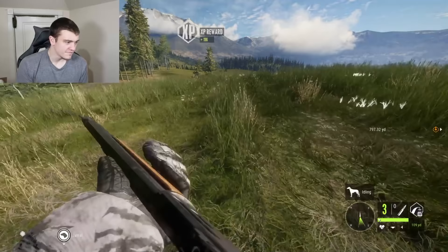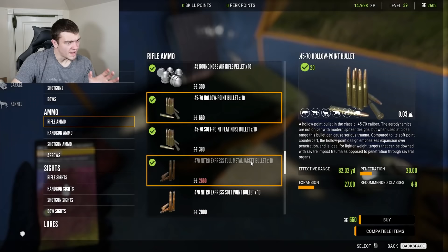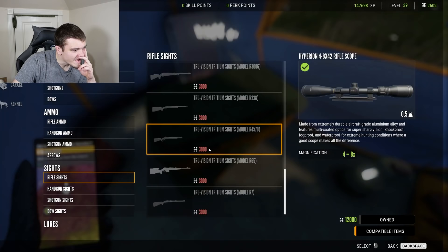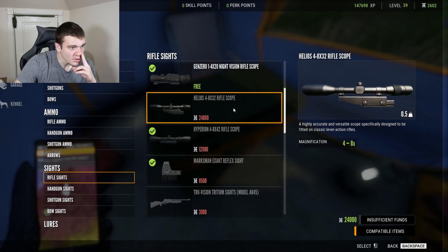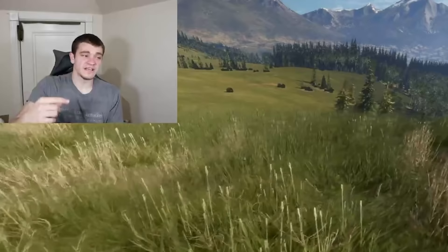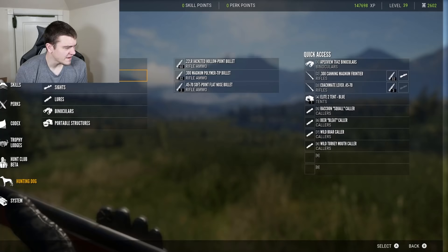I have three bullets left but I also have a tent. Let me set up the tent, go buy more ammo, and try to find the scope. First thing — buy some 45-70 hollow points, those seem to be the best, we'll buy 20 of them. I really don't know what kind of scope fits on this thing. Designed to fit on classic lever action rifles — and I literally don't have any scope I can put on it. I cannot afford $24,000 for one. I actually thought I'd like this gun a lot, but I really didn't at all. I was thinking this might be my new favorite gun, but after using it I'm like, this might be the actual worst gun in the game.